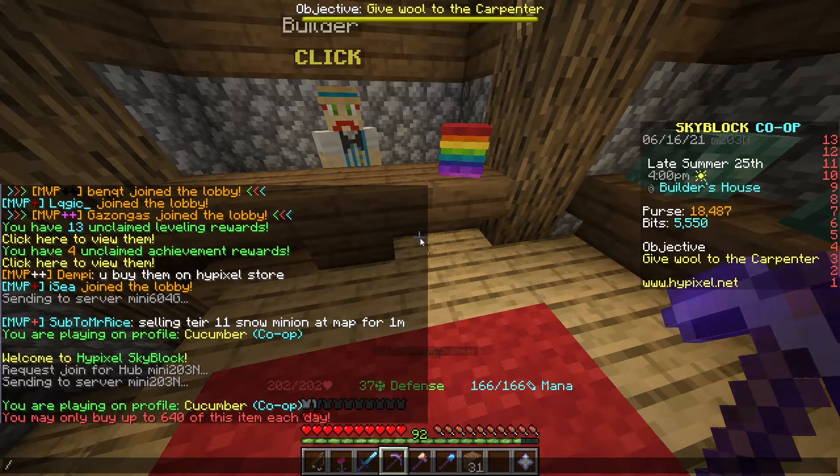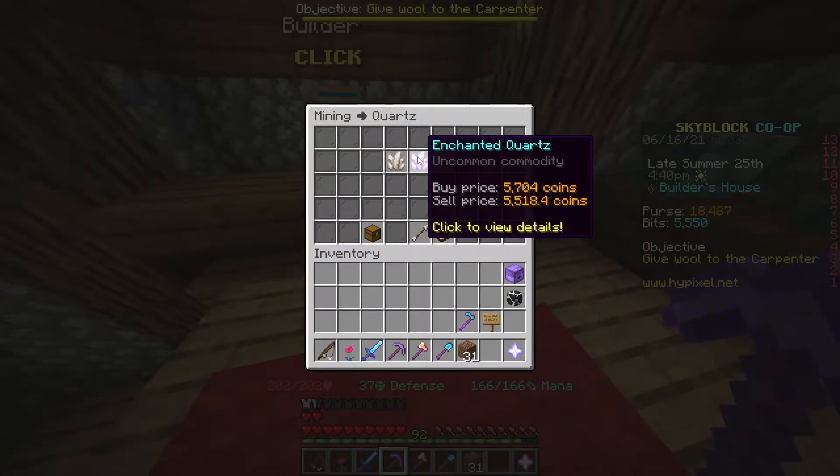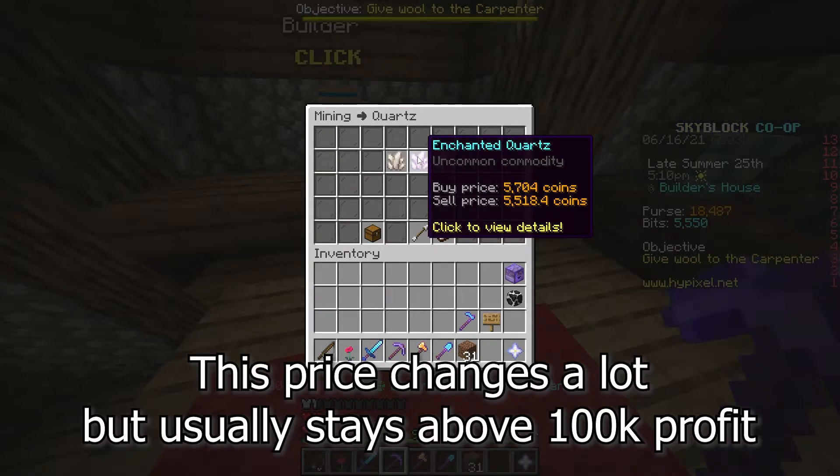With all of that quartz combined, you can craft about 32 enchanted quartz. If you go to the bazaar, you can check how much that's worth right now. And if you sell all that enchanted quartz at the bazaar, you'll make about $176,000. You're spending $52,000 and getting $176,000 back, making about $125,000 every single day just from coming to the builder once a day.